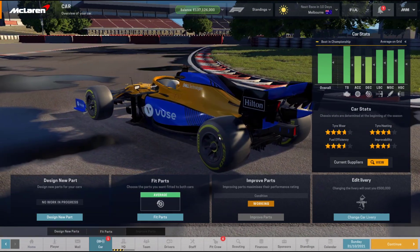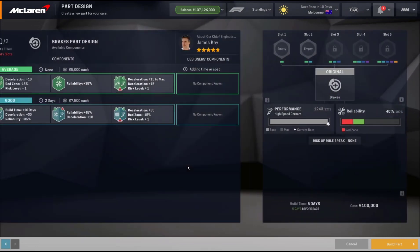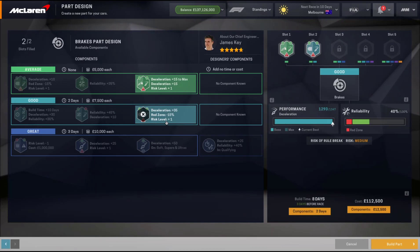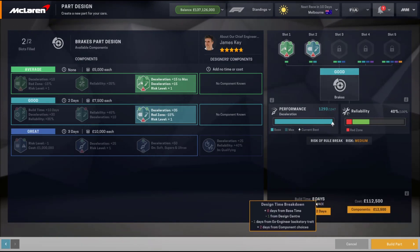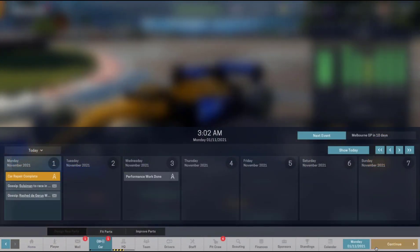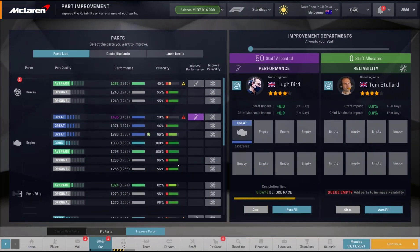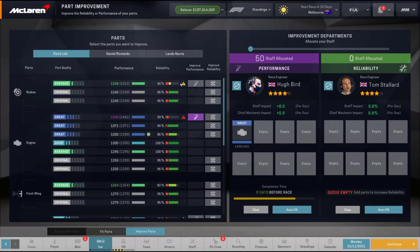Our brakes finished over the race weekend, so we're going to jump straight in and design a new part - another set of brakes, just so we've got one for each car. The risk level doesn't matter because they're for next year. We don't want to get 10 more build days or it will take forever. Working on the performance of the engine, then the gearbox, and then start working on those new brakes.